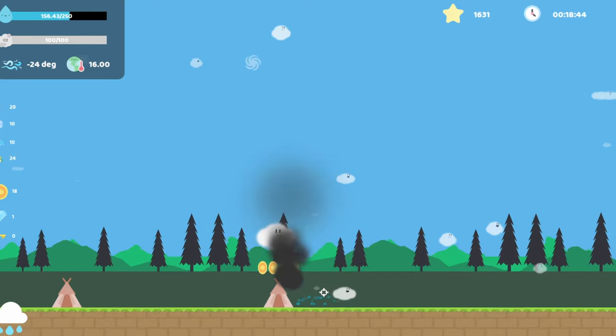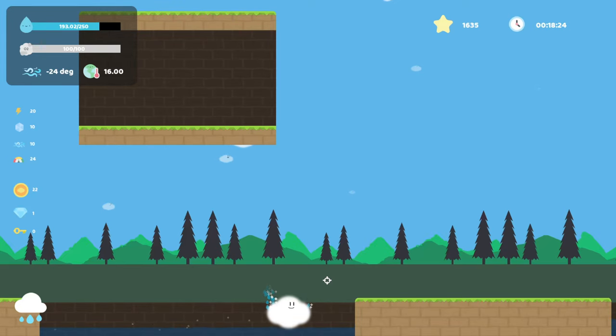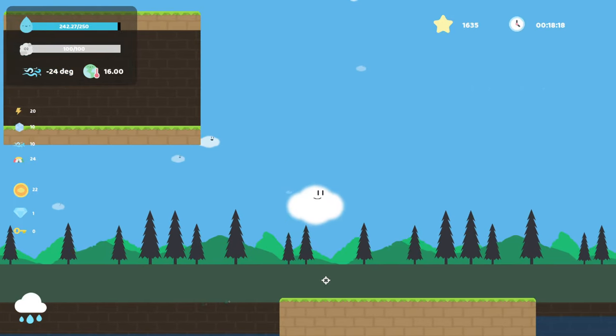You can dash to move faster and you can absorb more water from lakes. So far, so good. As a cloud, you can move objects and interact with other items. You will mostly use rain to grow trees, put out fire, or use wind to shift objects.